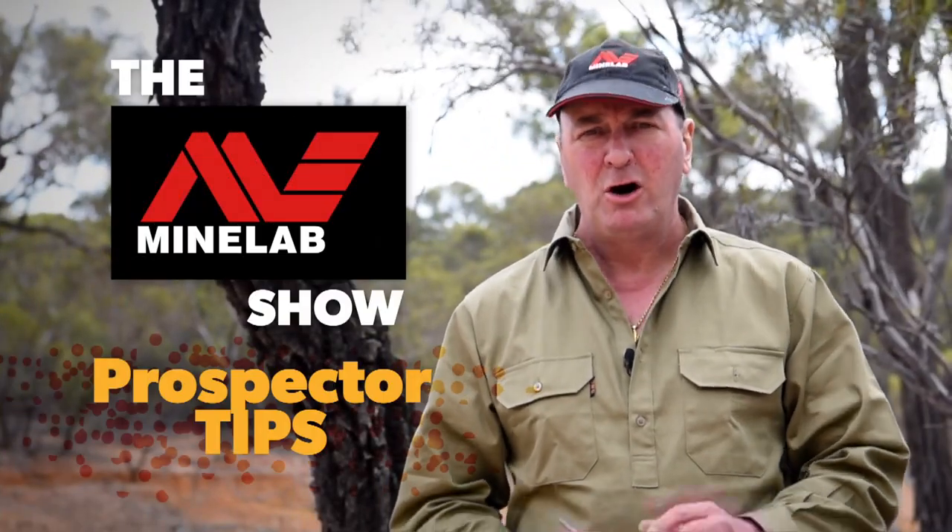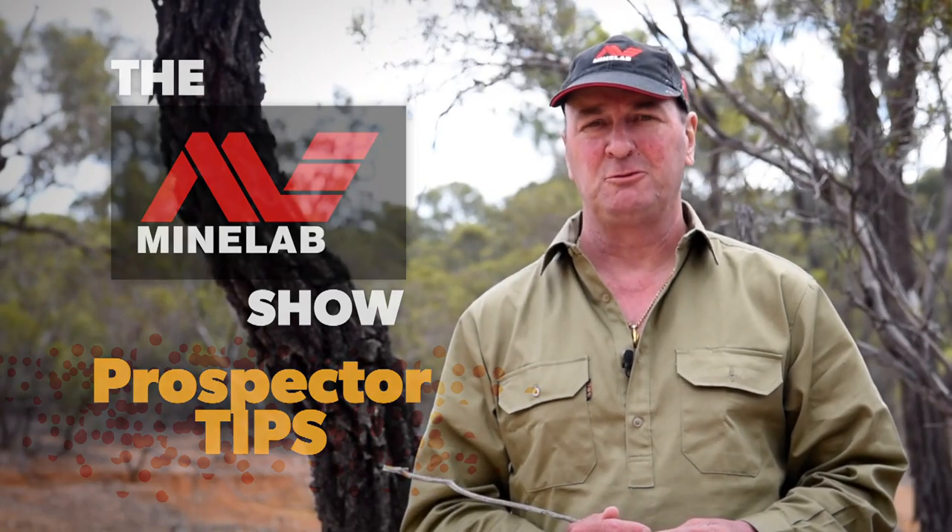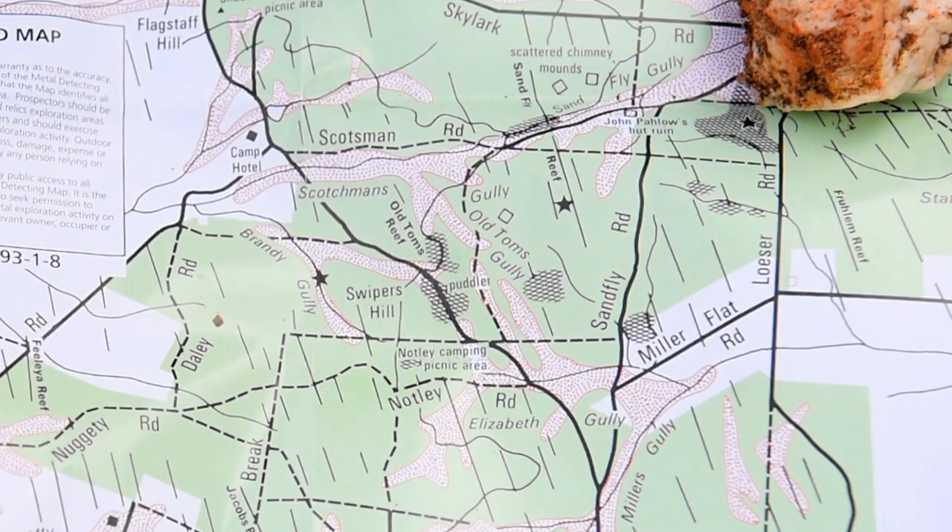Tonight's top tip is all about identifying the different types of workings in the old gold fields. We're out here at a place called Old Tom's Mine in the Whipstick, and we're going to show you what the surfacing is, what some of the reef workings or big mine workings were, and some of the shallow alluvial gullies — all great spots to head if you've got a metal detector.